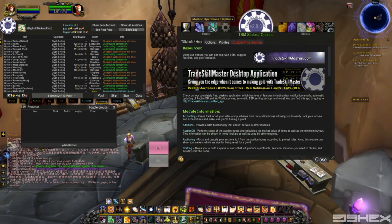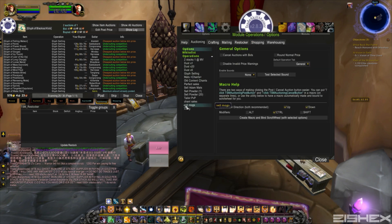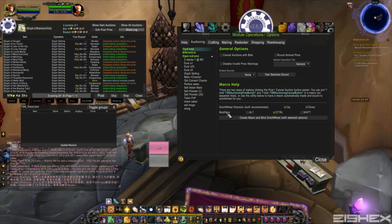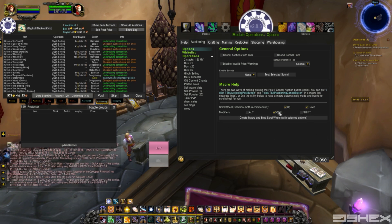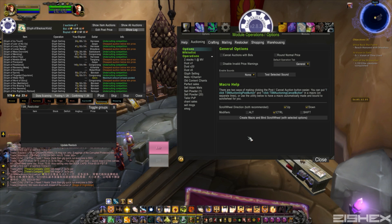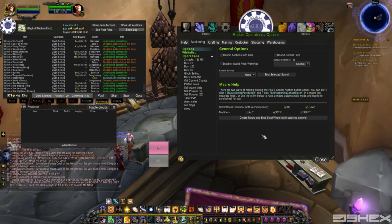Go over to Module Operations and Options, head over to the Auctioning tab and it should be in Macro Help here. Pretty much what you got to do to set it up is pick a modifier — this is so you don't accidentally post a ton of auctions by mistake. So what I did was set it to Control, so the macro won't work without holding Control. Then the scroll wheel is the default, so I set it to up and down. When you're posting auctions you hold Control and just spam the scroll wheel up and down to post real fast.